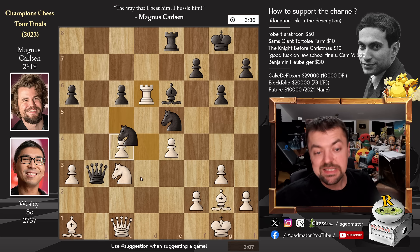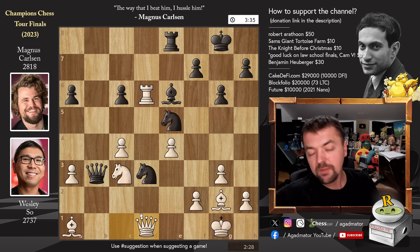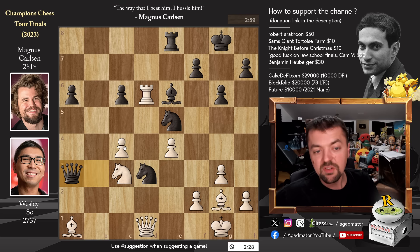Magnus goes for knight c to d3, attacking the queen but also taking care of the b2 square — kicking away the only defender of the a3 pawn. So he traded the d6 pawn for the a3 pawn and now has an outside passed a-pawn to push to victory. Queen d1 — Wesley offers a queen trade — but of course just queen captures on a3. We have pawn to c5.